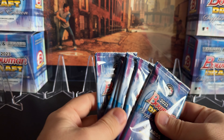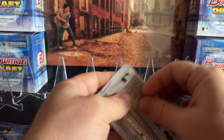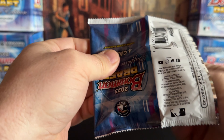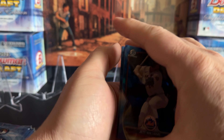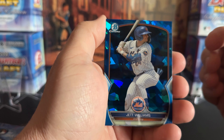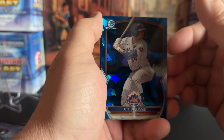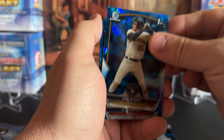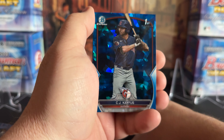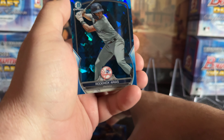This time I'm kind of looking to see if we can pull at least a base Wyatt Langford. I feel like he's been the one missing out of all of this — we've hit just about everybody else in the last video. Finally got a Max Clark; it was an autograph, a redemption, and it said variation on it, but I looked it up and it's just the out-of-199 base auto. Still fantastic — I already put in the redemption code.